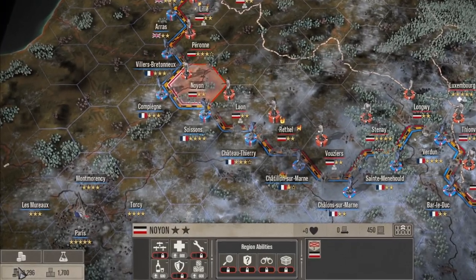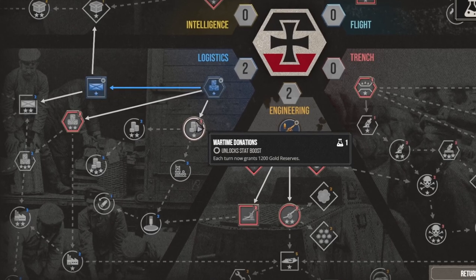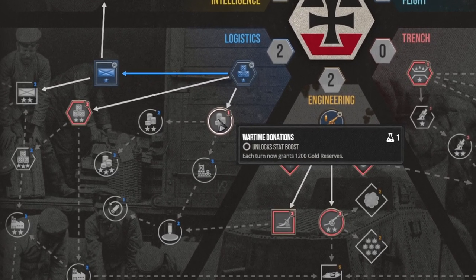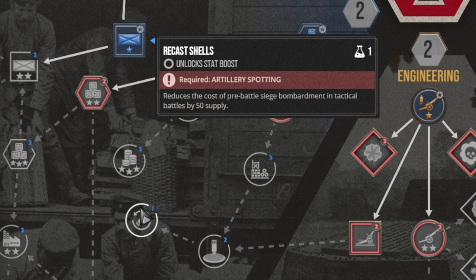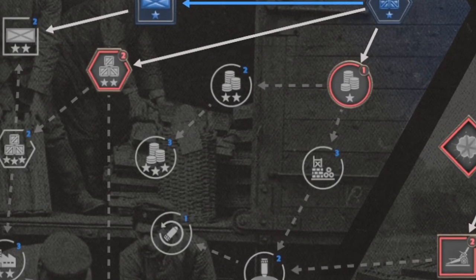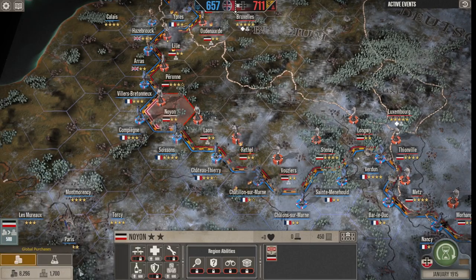Let's talk about the resources. We have gold and supply. You gain gold every single turn and you can also do research to increase the amount you gain every turn. For example, with the wartime donation you can gain 1,200 every turn, then 1,400 and 1,600. You can increase this with different wartime bonds and wartime taxes research. You can also use your gold to gain supply, which is your global supply.